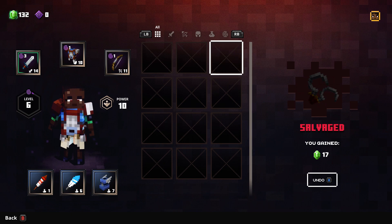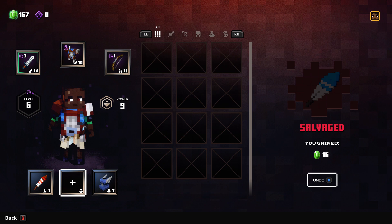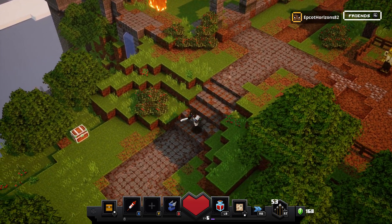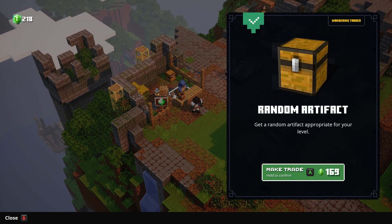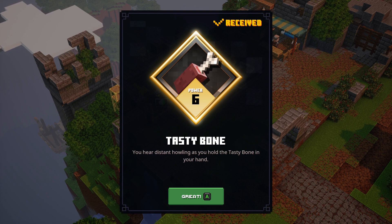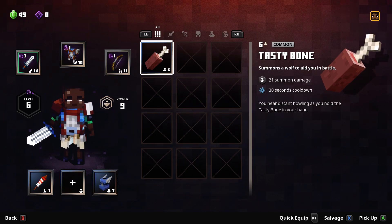So we're going to salvage all this. Still not quite enough — in the upper left corner you can see we're at 152. Let's salvage this one too, that gives us 16 more, which is just under the 168-169 we need. I'm going to see if I can find that chest I spotted earlier — if you explore around the hub you might find stuff like this. We just got 50 emeralds! Let's go back and talk to the trader to get the artifact. We got the tasty bone — 'you hear a distant howl as you hold the tasty bone in your hand.' Let's go in the menu and see what it does. It summons a wolf to aid you in battle, with a 30-second cooldown. That's pretty awesome.